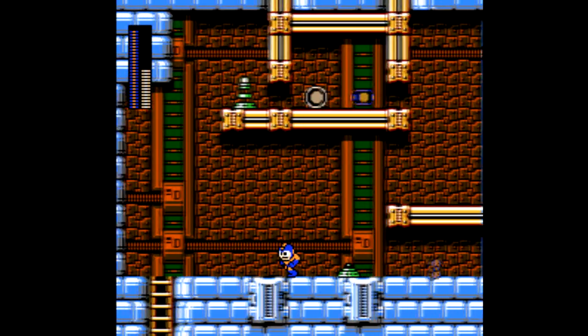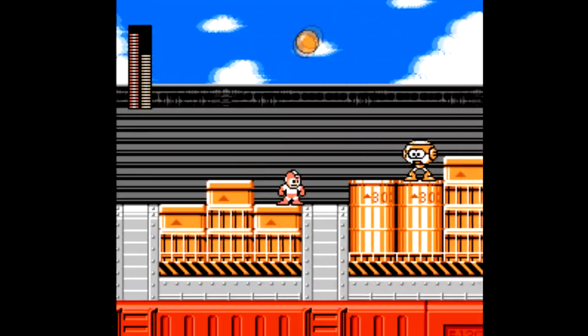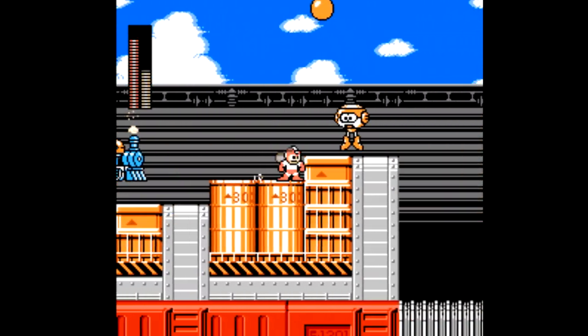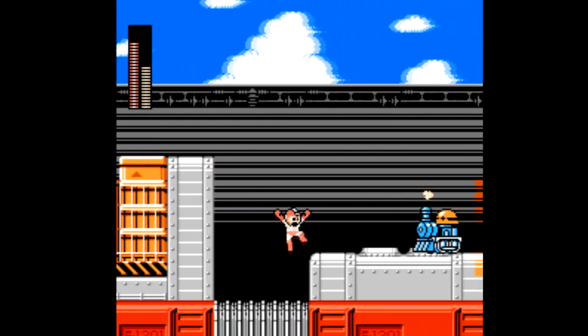Napalm Man's weapon just drops small bombs like you'd drop change into a homeless guy's coffee cup, and the charge kick might be the worst weapon in any Mega Man game. It doesn't even fire a projectile — it's only used while sliding. It's awful!